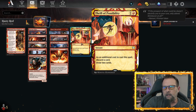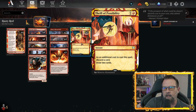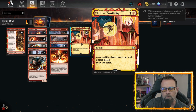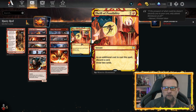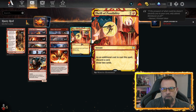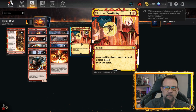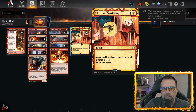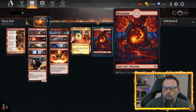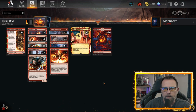We also have three Thrill of Possibility, which we can cast as an instant — one colorless, one red — and it's an uncommon. As an additional cost, you discard a card and draw two cards, which is just to help get more fuel in hand. This decklist just wants to keep going fast and close the game out by turn five. For the lands, we've got 20 basics, which keeps it at budget commons and uncommons only.